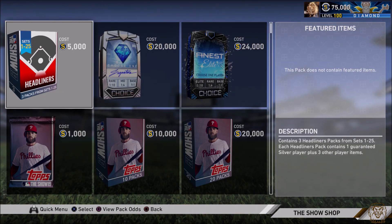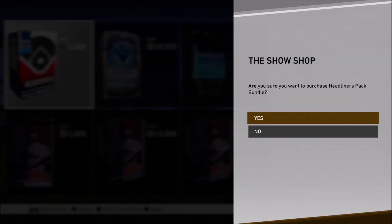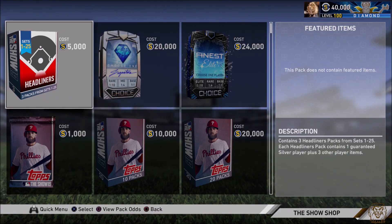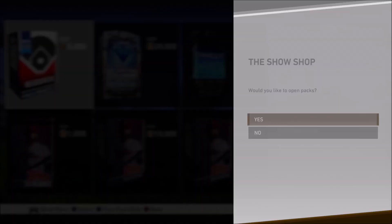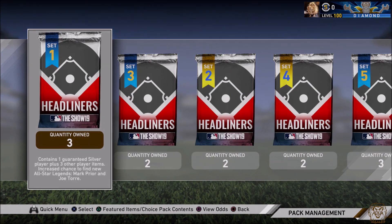Last episode I believe we got seven diamonds, which was one above what we were supposed to get when we look at the odds. So this time around we're looking to get a minimum of five diamonds, because that is what would make most sense. Headliners say they are one in ten odds — we buy 60 packs in total, so we should be getting around six diamonds every single 100K stubs worth. Of course, you can make all your stubs back with one lucky diamond, or you could lose all your stubs, but that is a lot harder to do. So let's go ahead and open up these packs.